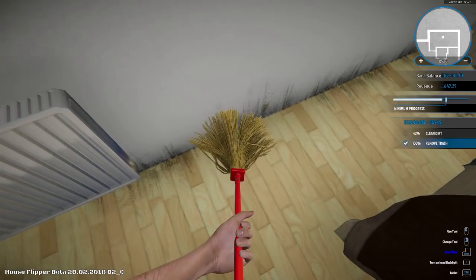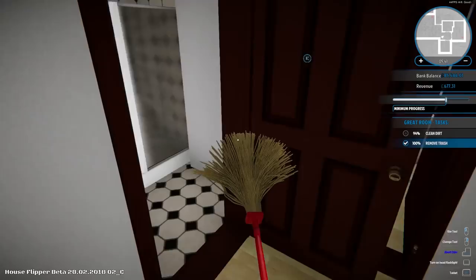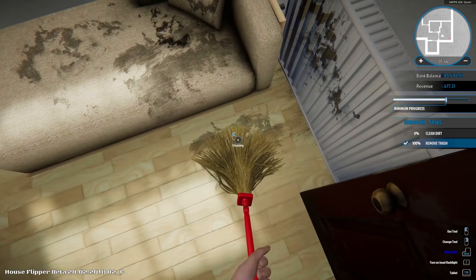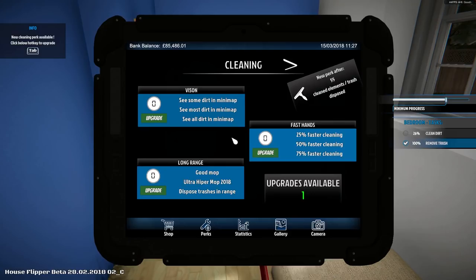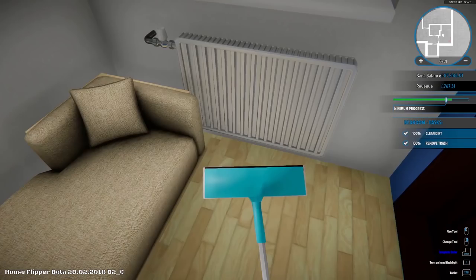The bedroom is entirely finished. The bathroom is done. A new cleaning perk is available — I've cleaned 55 elements. I can pick: see some dirt on the minimap, 25% faster cleaning, or a good mop. I like the idea of a good mop. Let's go for that. I have myself a good mop — it's a different mop! Let's use our fancy pants mop and start cleaning up this room then. Another room — 100% done. I'm very good at doing the cleanings.